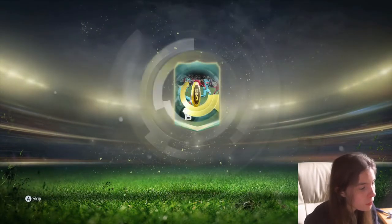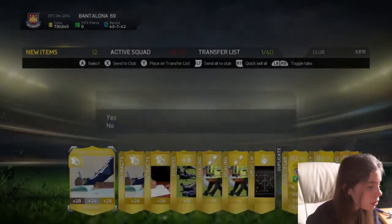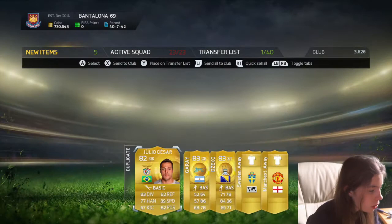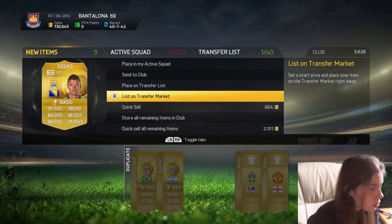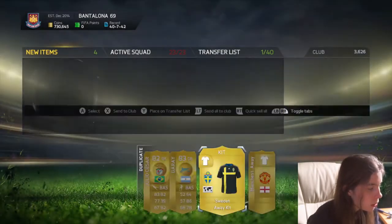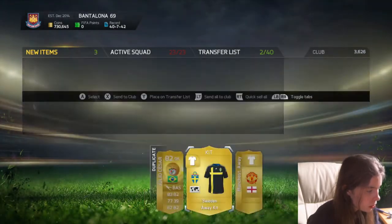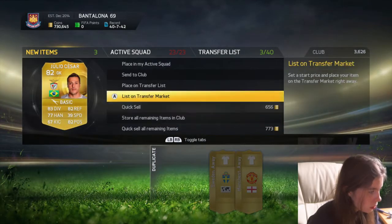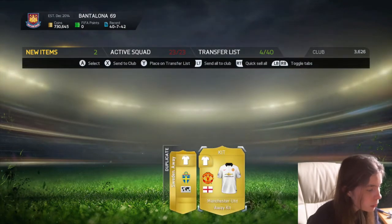This is the third one. We got quite a few good players — we got Julio Zazar, Gary, and Dzeko. That's all right. List them all up; they've got to be worth something. Apparently he's a good goalkeeper as well. I love that Sweden kit — it is so cool.